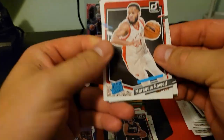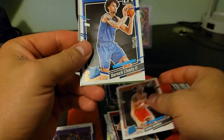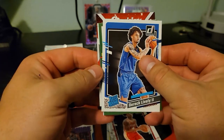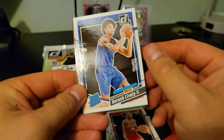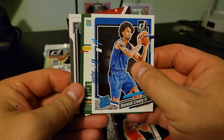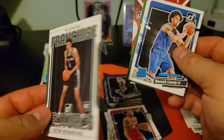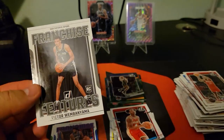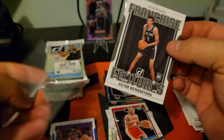Reggie Bullock and some rookies here — Kobe Bufkin, Derek Lively. Looks like we got a Magicians card, which was one of the inserts to look for. And there's Wemby — we should slow roll through the rest of these. Franchise Features Wemby — heck yeah!